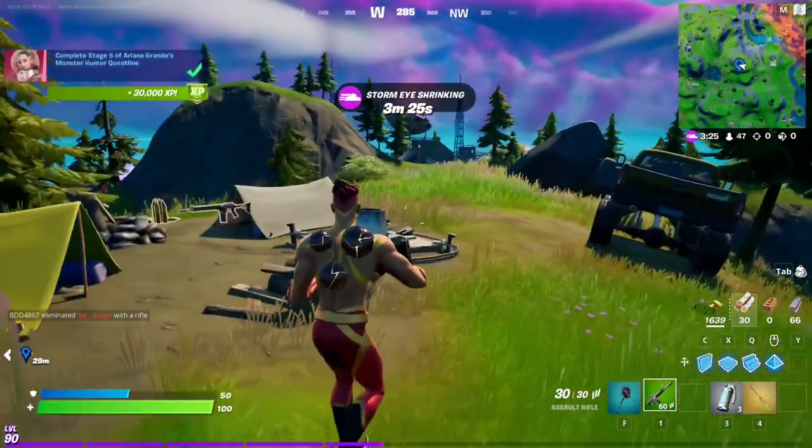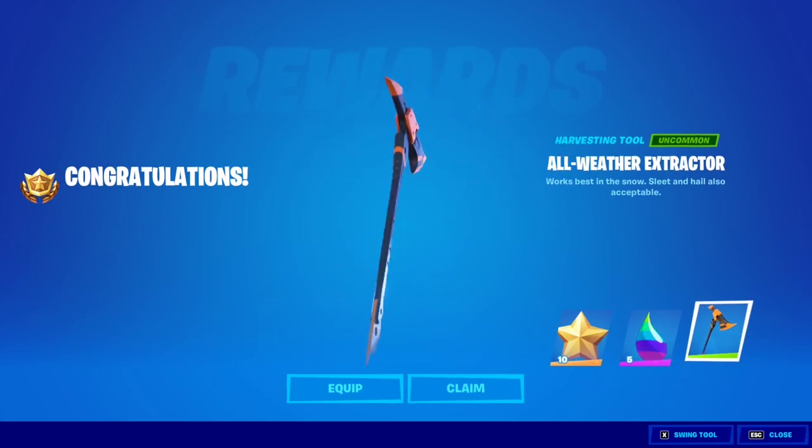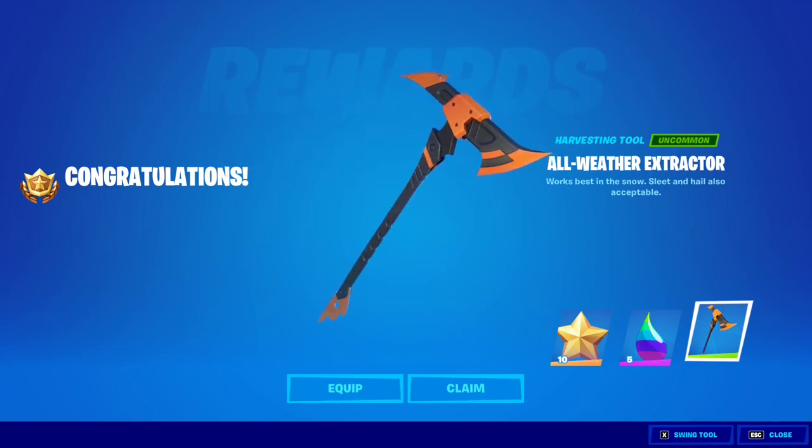That should give us the pickaxe. All right, we got it — we got the all-weather extractor pickaxe! This is a free harvesting tool that you get just by completing the five stages of Ariana Grande's new punch card. Also, if you have the Fortnite Crew Pack and you're an active subscriber, you will actually get the bright style for this pickaxe — basically a different design with different colors. And as you can see, we got the free pickaxe for this punch card. Beautiful.